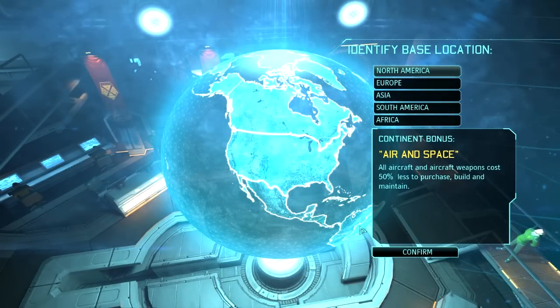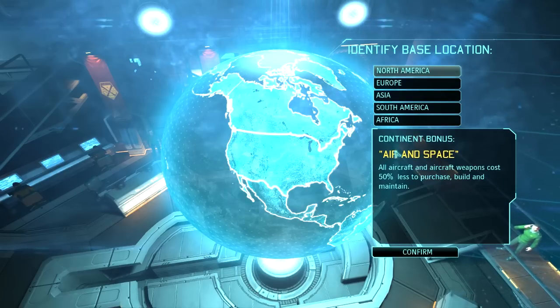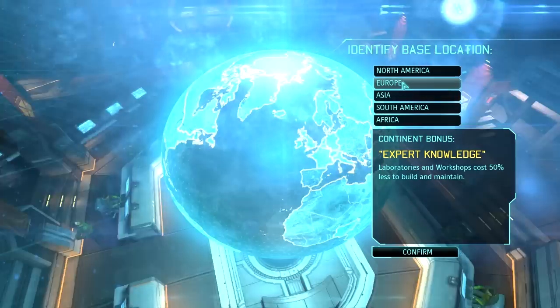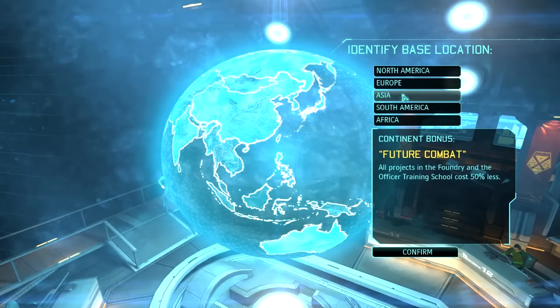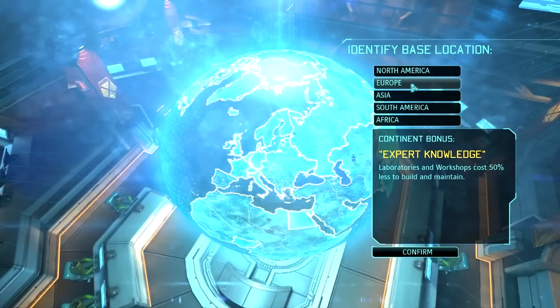Now what I get to do is select where I want my base to be built, and depending on where you build it, you get different bonuses just for the start of the game. I'm in Europe, so I might as well stick with my home — let's put it in Europe. I get laboratories and workshops cost 50% less to build and maintain. Awesome.